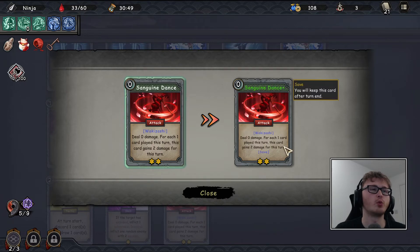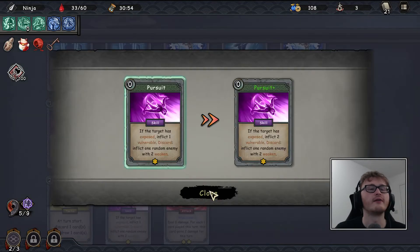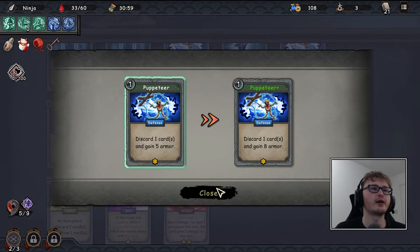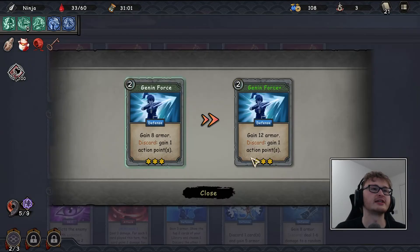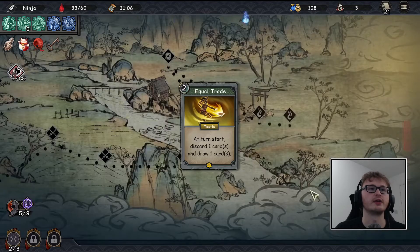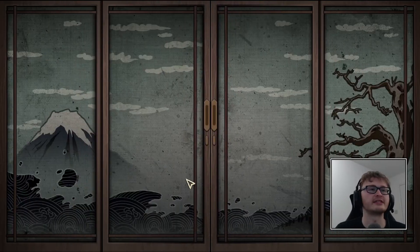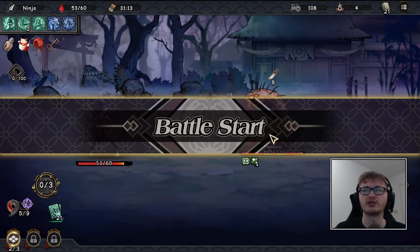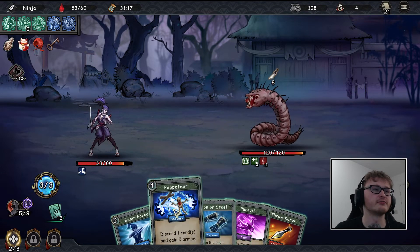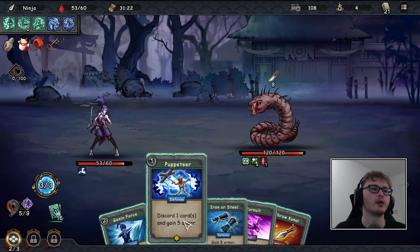I realize I probably didn't need to rest that last time since we've got the bonus 20 health at the start of a boss battle. Looking at upgrades: making this one is probably our best bet. I do like upgrading Mind Games or the Puppeteers, but nothing else is particularly appealing. I'm going to take Equal Trade — I like passives. Let's fight the boss. It's the flesh worm that we fought the very first time we played this game, and we're at 53 health — very respectable.